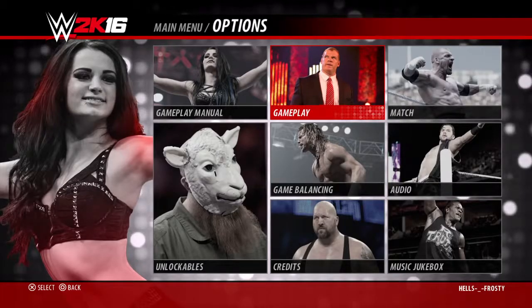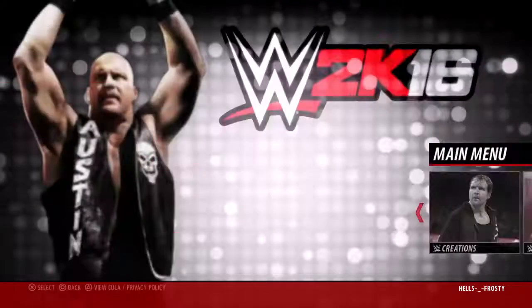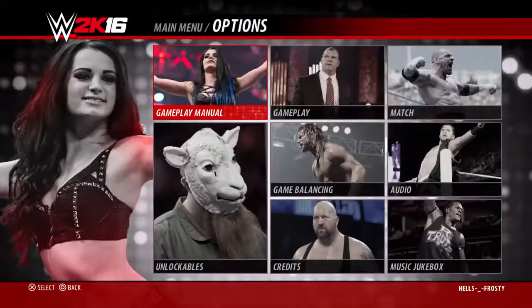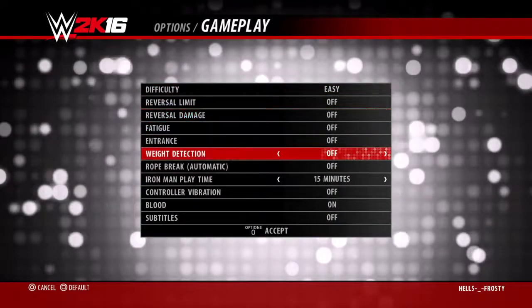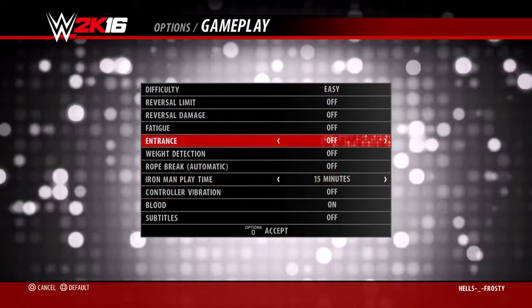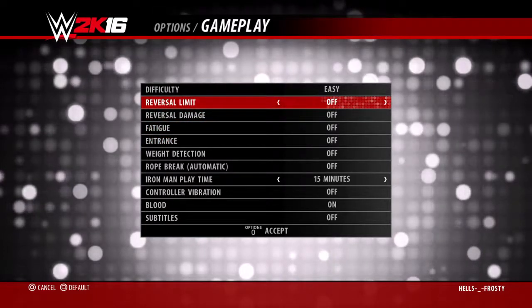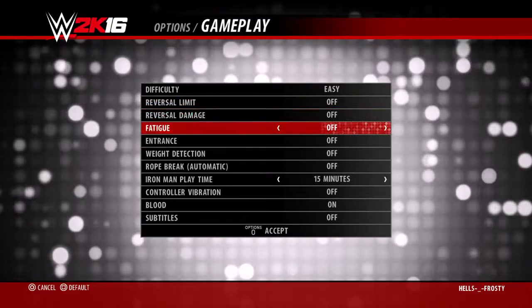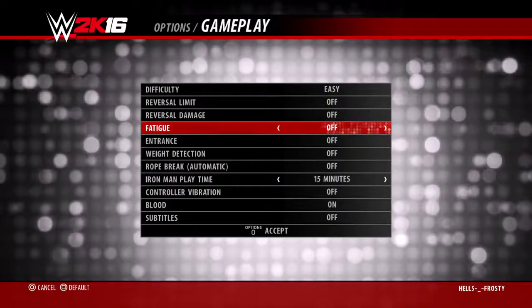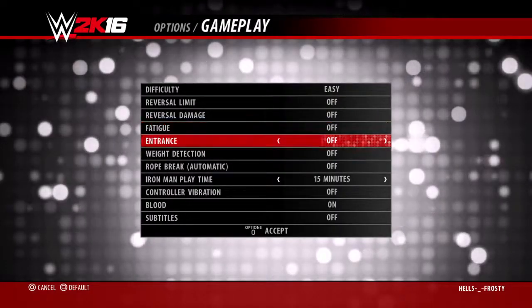You can limit the AI's ability to do stuff in the matches. What you want to do is go here in options and go to gameplay. You can turn on blood and it will appear in the match. Right here, if you don't want stamina reversals, turn it off. Reversal damage — you can turn it off. Fatigue — you can turn it off, so your superstar doesn't drain any energy in the match and he's not tired.